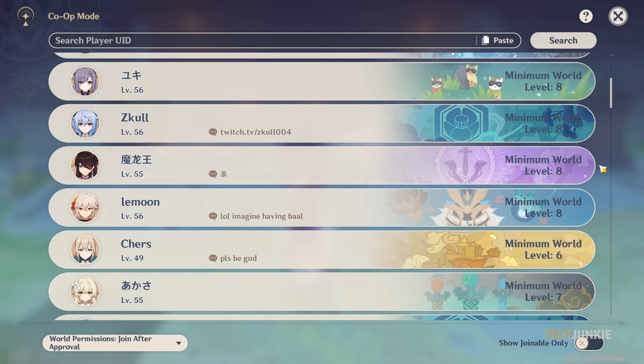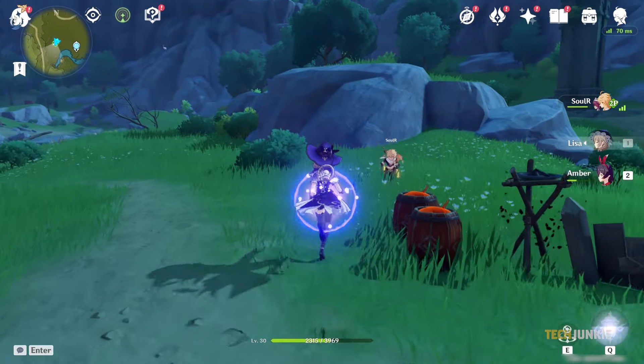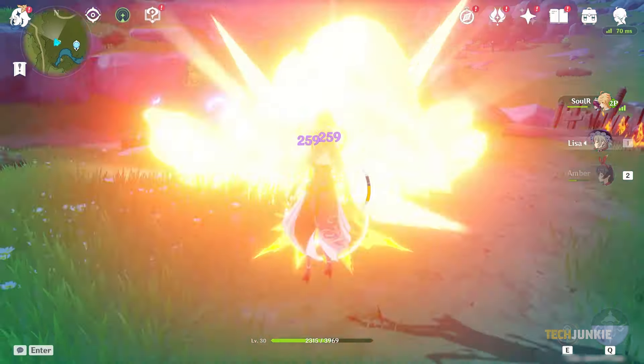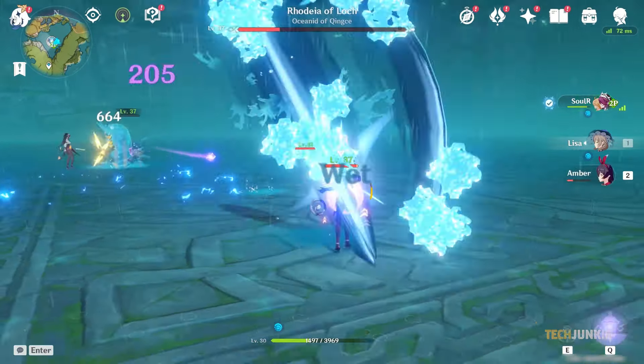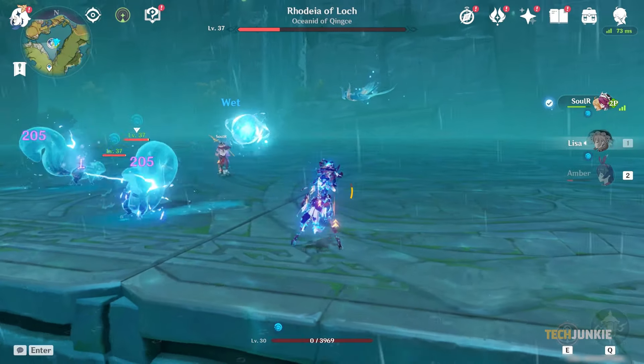If they're currently online, you can simply request to join their world. It should be noted that while playing in another player's world as a guest in Co-op Mode, you won't be able to claim Animoculus or Geoculus that you've encountered, or open any chests. You can still get minerals, EXP, and drops from the enemies. Also, your party and character choices will be divided between the players present.